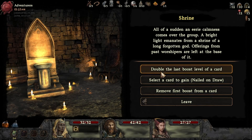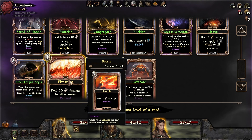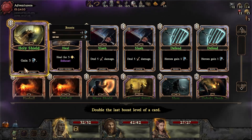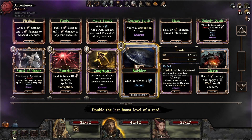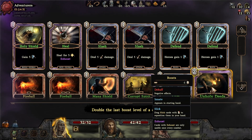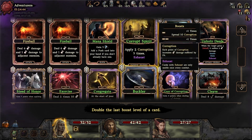Double the last boost, nailed on draw, remove from first boost, double the last boost. Which one did we do before? What did we boost before? It's not bad. Maybe we couldn't do it again. Yeah, I think it's gone. Can't remember what I did it on. Lose exhaust corruption, extra time. I know we've done it once but it might have been not a bug, but not intended. This one's good though, that's not bad. We'll double this.